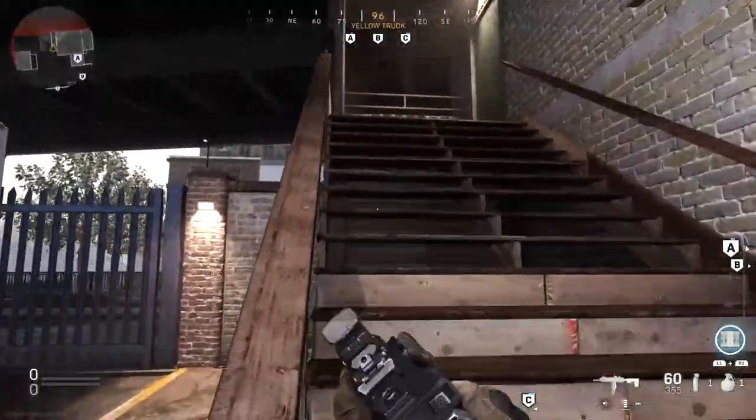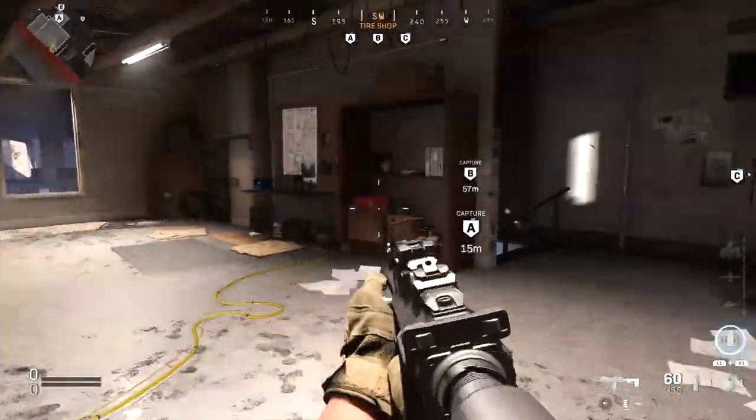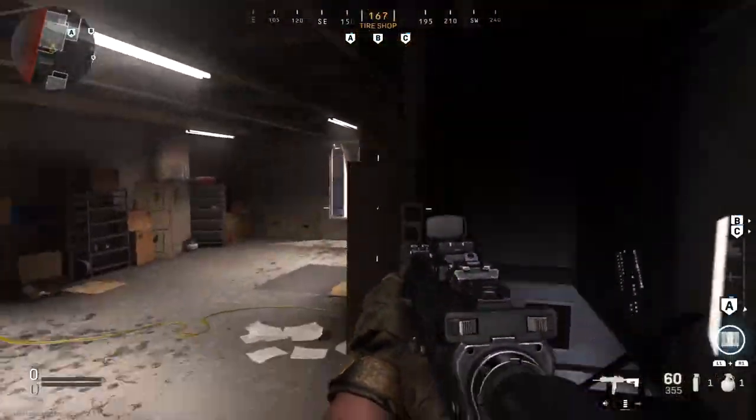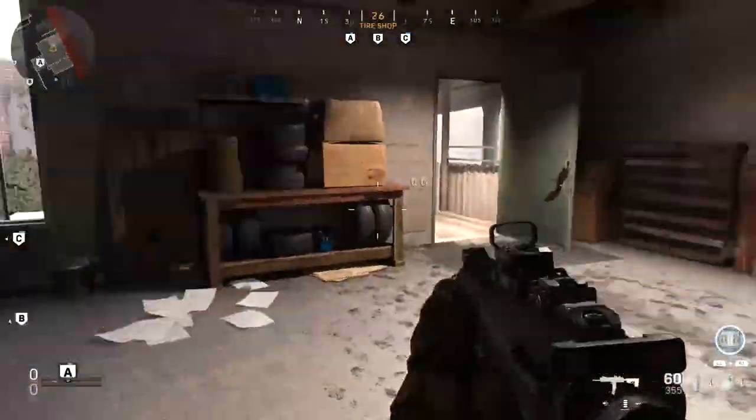From this direction, as a little alternative — instead of coming through the door where they might have a claymore waiting or they'll be pre-aiming — I find it's best to jump on this railing and jump into the window right here. That often bypasses the claymore and they usually don't see it coming.